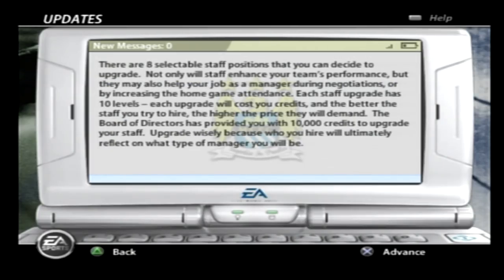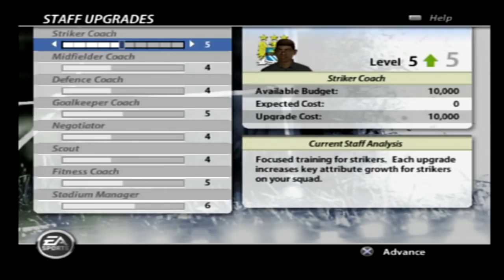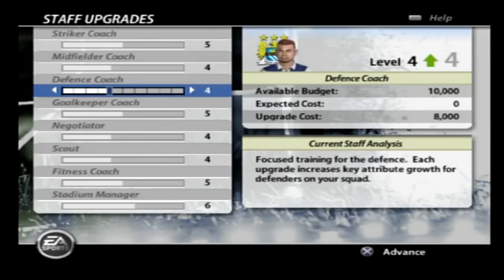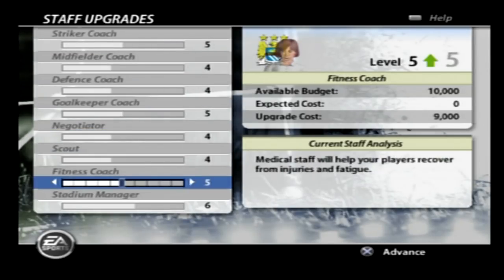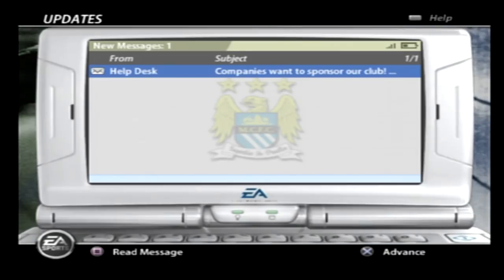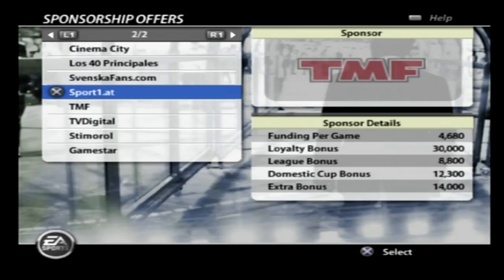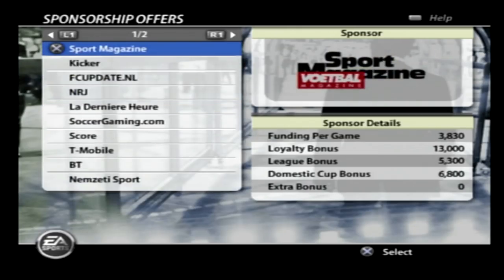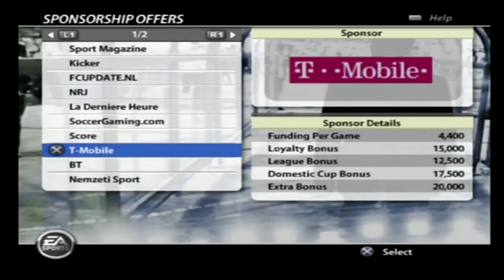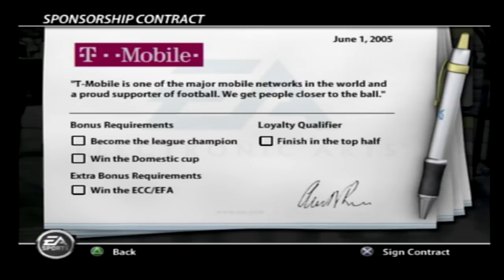There are eight selectable staff positions that you can decide to upgrade. We've got striker coach, midfielder, defense, goalkeeper — all that kind of stuff that you see in other FIFA games as well — and basically you can work to upgrade these guys when you have the money. Now we have to deal with the sponsors — companies want to sponsor our club. There's a wide range of sponsors here and it's pretty nice to see real ones. We'll do T-Mobile — they want the championship, win the cups, all that kind of stuff.